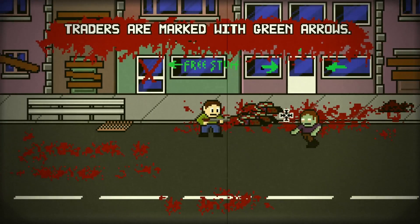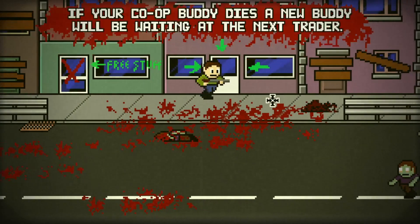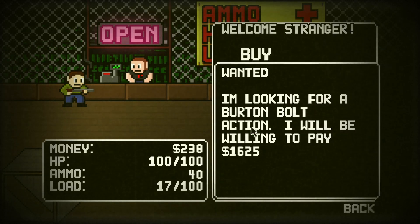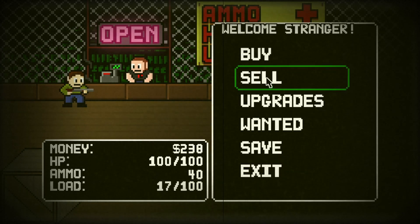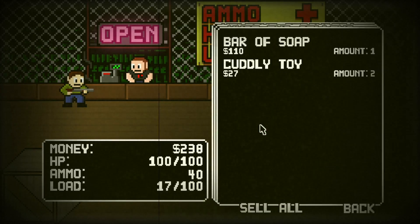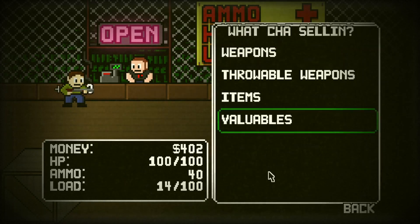There's a second mode and then a third one that's just survival, but I'll just do the first two modes. The traders are just the safe spots to trade, sell, and upgrade. The first ones are pretty hard to find what they want. I'm not selling my med kits, so it's under valuables. Then I'll go back and see what stuff he has.